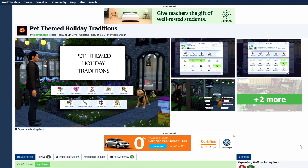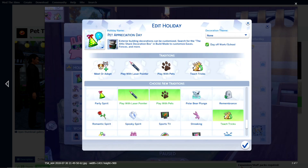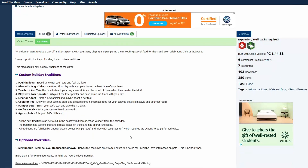Hey everyone, it's Kristen and welcome back to my channel. Today I am so excited about this mod — this is going to allow us to finally include pets into our holiday traditions. It's going to give us nine new traits. I will be linking the site in the description in case you want to check it out and download it. This is created by Ice My Mind over on Mod The Sims.